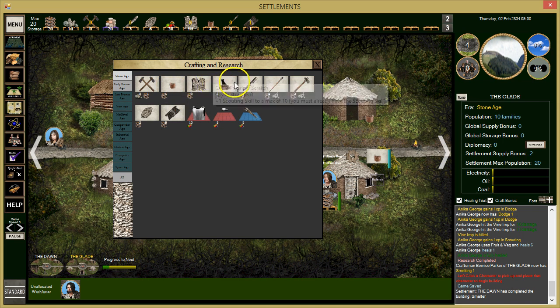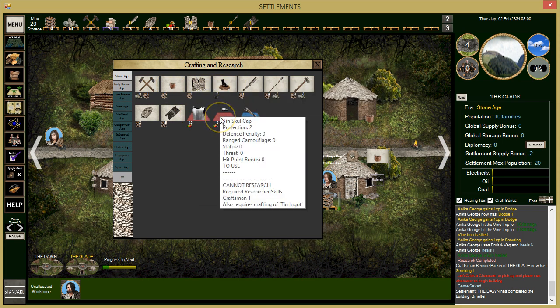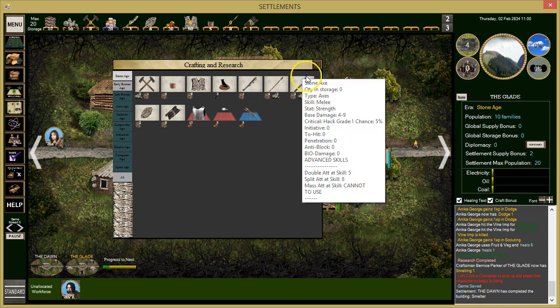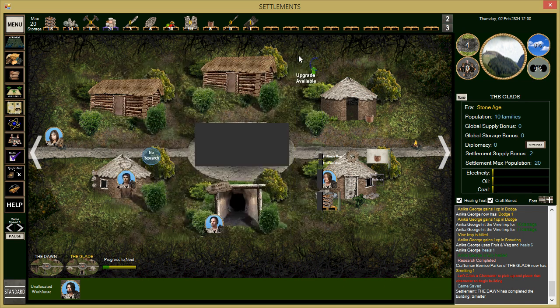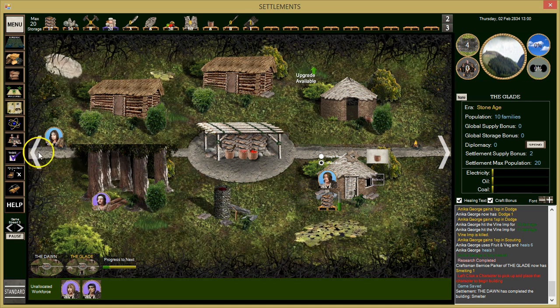We upgraded to wicker baskets. We should be able to start working on tin skull caps soon. The recipe requires crafting of tin and gut. Let's check — are we getting any tin yet? We should be getting some tin from the mine.